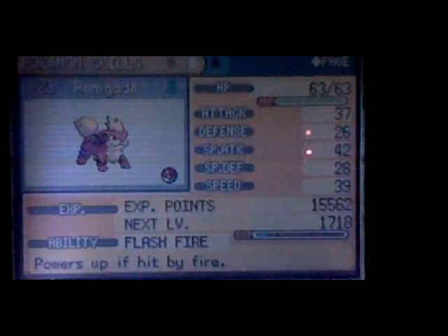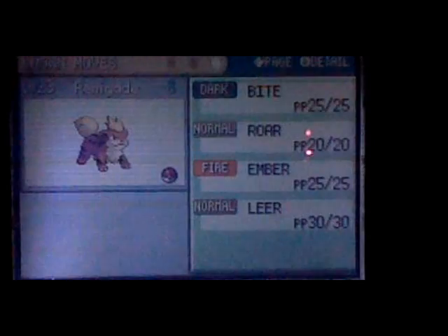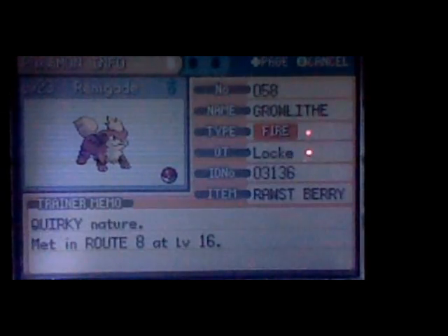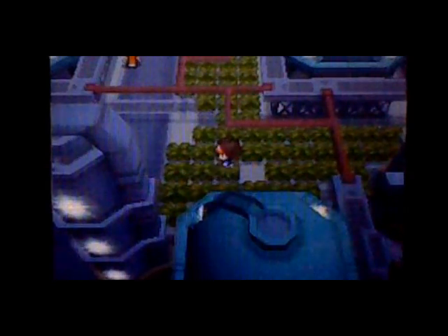Here's some stats on him. He has Flash Fire, Ember, Leer, Roar, Bite. He came with a Rawst Berry — they almost always spawn with a Rawst Berry.